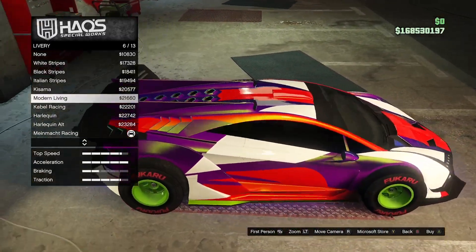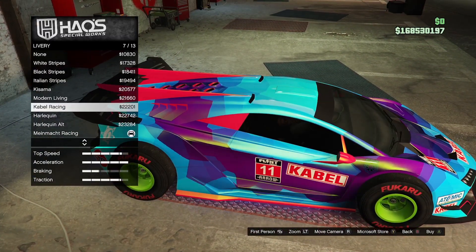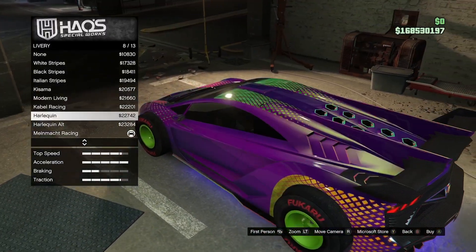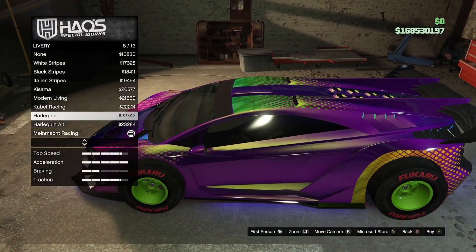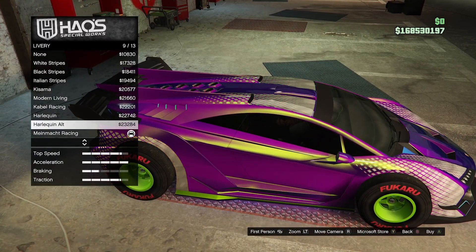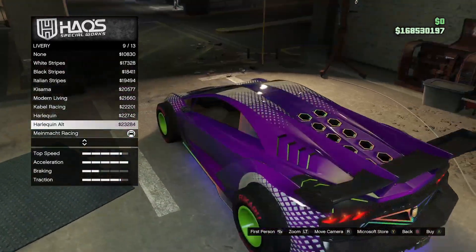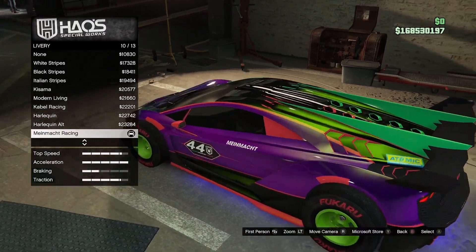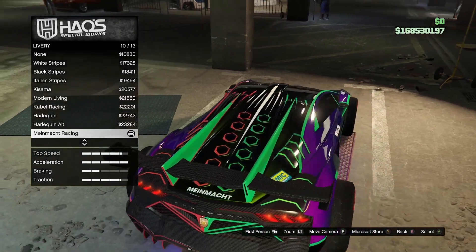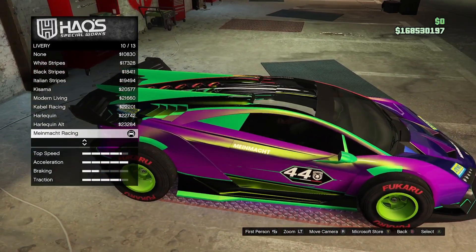This livery really stands out for me - I like this one. I am seeing other players with that livery too. We've got some really nice ones here. This one's nice as well - if you did the whole car black that would look really cool. This is the one I've chosen. I'm loving it - you've got more red on the left and more green on the right.